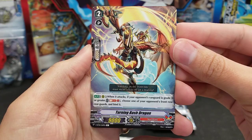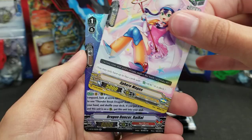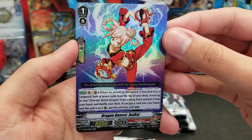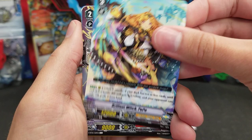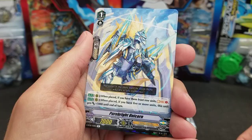So, we got Turning Bash Dragon, Engage Griffin, Stealth Beast Mohogaro, Miracle Kid, Sphere Magus — so a lot of trigger reprints again, kind of common for sets these days. Stealth Dragon Kokujo and Dragon Dancer Rai Rai, a Double Rare of Narukami, a flexible double rare it would appear. Filled Feather Dragon, Brilliant Witch Popo, Turning Bash Dragon — a duplicate already. Fortune Bell, Greeting Drummer, Convoy Angel, Convoy Angel, and Pure Bright Unicorn of Royal Paladin.